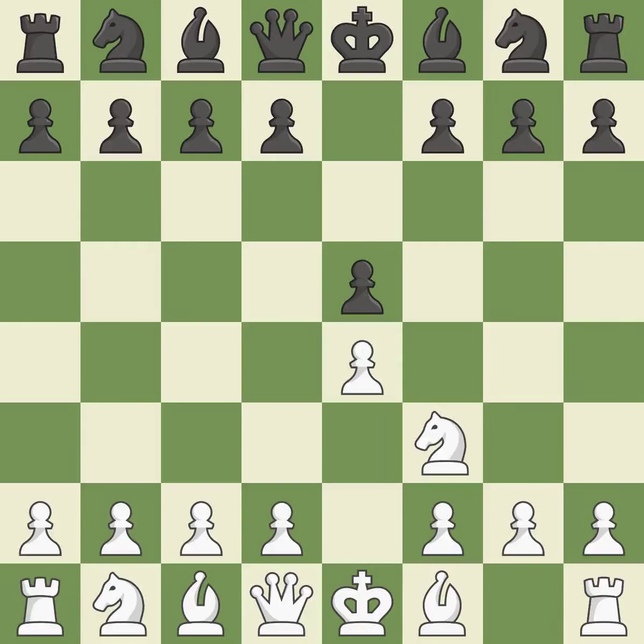E5 frees up the queen and bishop on the dark square. The move NF3 advances the knight toward the center, engages the E5 piece in combat, and sets up a castle. NC6 defends the pawn on E5, advances the knight toward the center, and scans the D4 square.